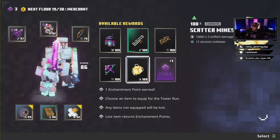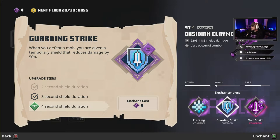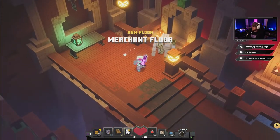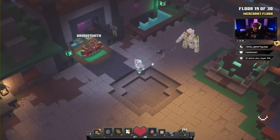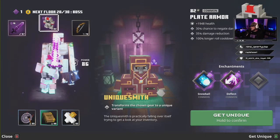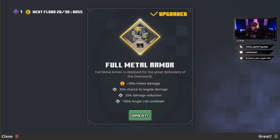We're gonna take an enchant point here and put on some more Guardian Strike. On the merchant floor we got the Unique Smith — we're gonna use it on our Plate Armor. That puts us up to power level 99 on the Plate Armor, giving us a little bit of extra damage, damage negated, and damage reduction.